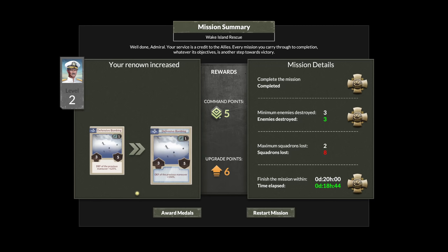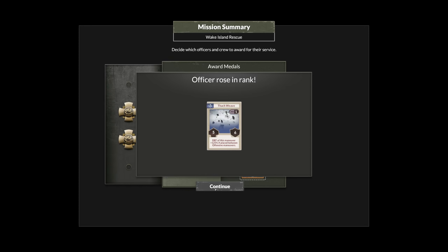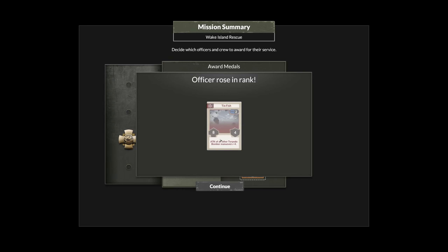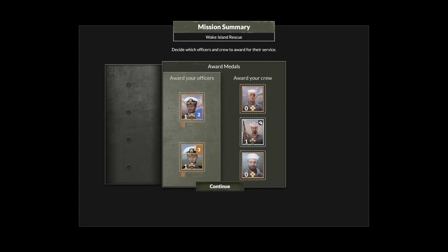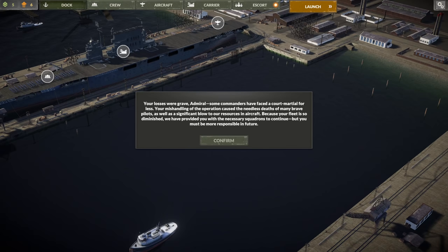Mission accomplished! As you can see, we got some command points and upgrade points. We can award medals to our crew - this is pretty nifty. I'll just give them to my officers. We'll also give it to our crew - we'll give it to the guy with the firearm and we'll do damage control because that is pretty important. Let's continue on - and that'll probably bring us back to Pearl.